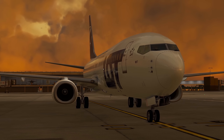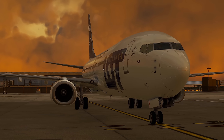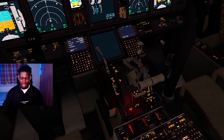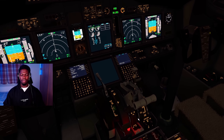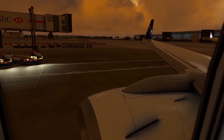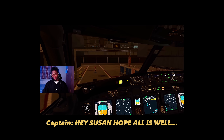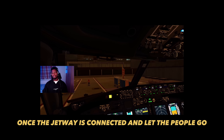Lima Alpha, hold Alpha Alpha 3 Delta 5 Niner heavy. Fuel's on the bleed here - there we go, man. And for the final time today - engine number one, engine number two. Hey Susan, hope all is well - you can open the doors once the jetway is connected and let the people go. Thank you very much.